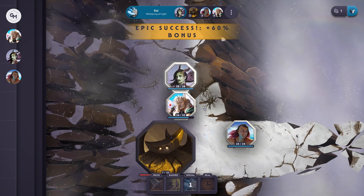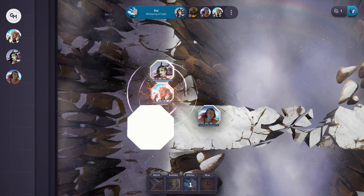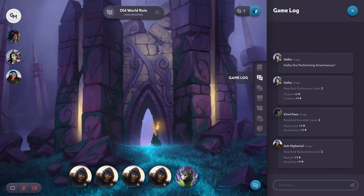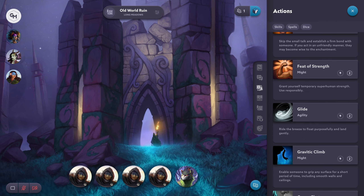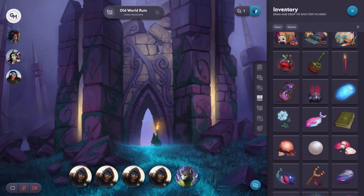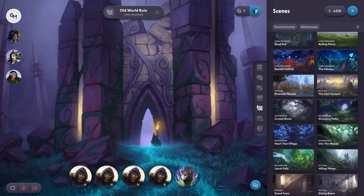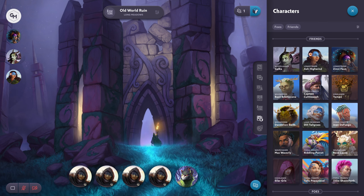Another aspect to consider is session time. The advertised session time for Fablecraft is 90 minutes, which is accurate for new players and those unfamiliar with virtual tabletops. However, experienced users will often find they can complete these sessions in about 45 to 60 minutes. This efficiency is particularly beneficial for those looking to fit in a game on short notice or within a limited time frame.